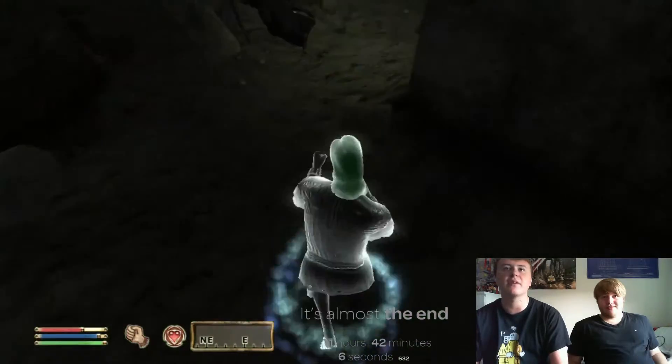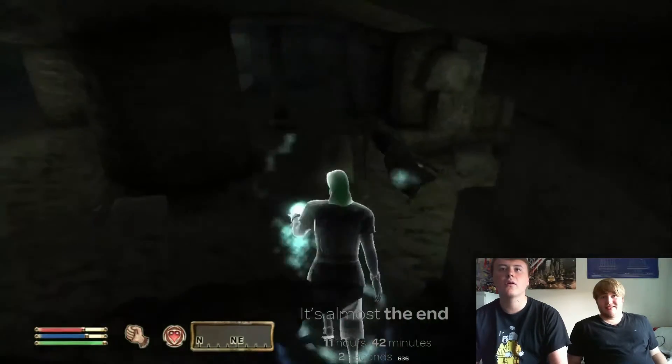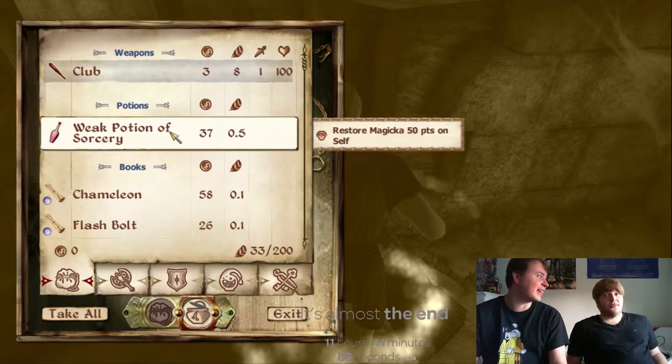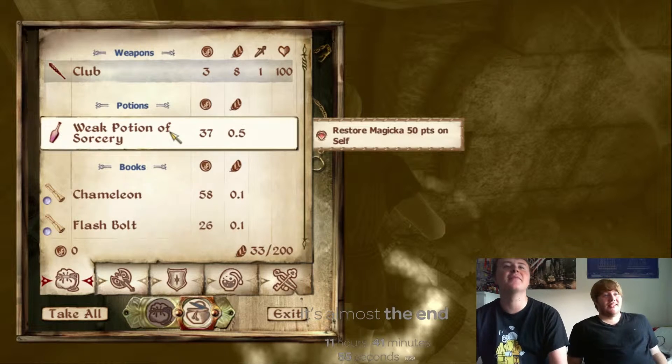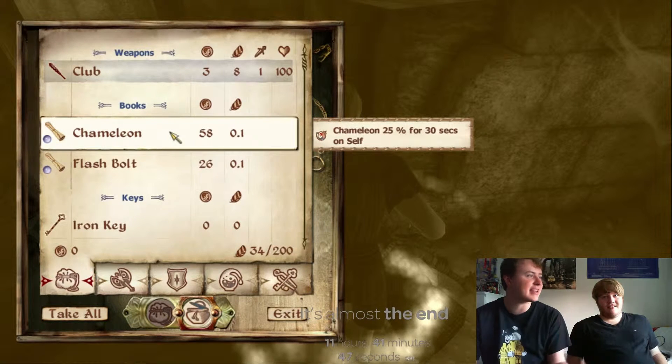This beautiful little healing potion - it'll get used to your casting. Okay, here we are. Weak potion of sorcery - that's going to be useful when I need to cast more healing spells. I press that to take it. Chameleon, very nice - that'll help me sneak through. That's what I should be doing - sneak through.